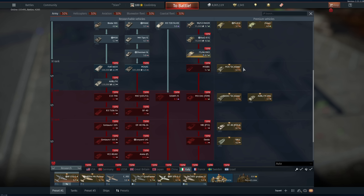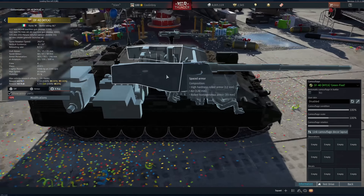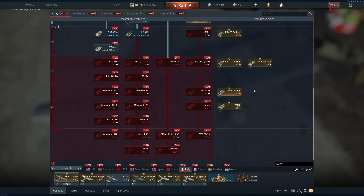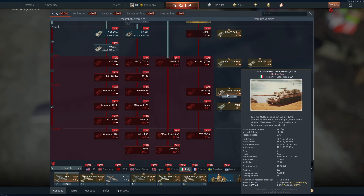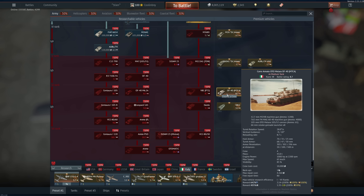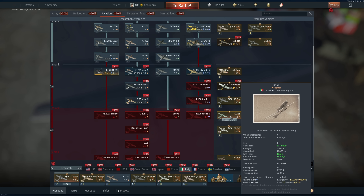The M60A1 is very very good but it's just an M60 with night vision, nothing really special. The OF-40 MTCA I love so much — it has phenomenal gunner sight zoom at 15.9x, very powerful DM23 cannon, great speed and mobility. The only bad thing is very little armor but it's phenomenal as a sniper and flanker. Really really good, I recommend it a lot.